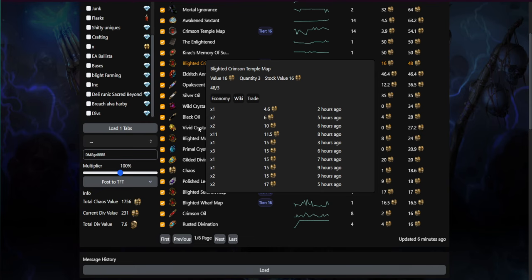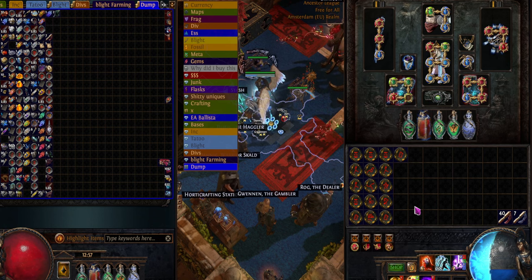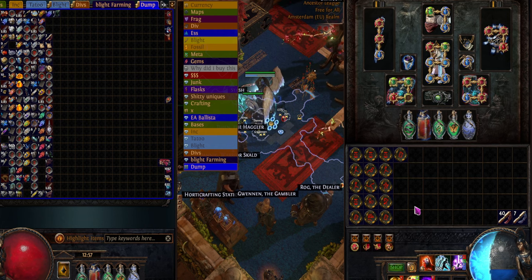6 divines from 12 maps means you are averaging half a divine per map ran, and this is without really running the blight maps yet. We farmed a total of 16 blighted maps just from those 12 maps — so we're actually dropping more blight maps than we ran. Sometimes you'll have bad blights, but on average over time it evens out. Don't get scared if you're not getting anything right away.